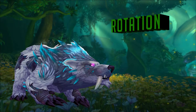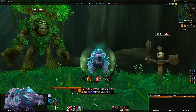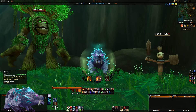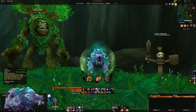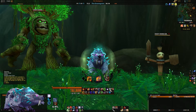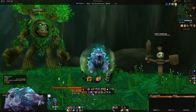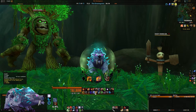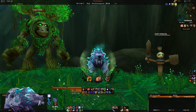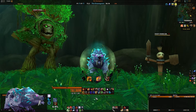The first thing I'd like to cover are your bear skills, split into two categories: on global cooldown and off global cooldown. On GCD you have growl, rage of the sleeper, mangle, swipe, thrash, maul, moonfire, and pulverize. Off global cooldown are your defensives: barkskin, survival instincts, frenzied regen, mark of ursol, and iron fur. These make up your basic kit, handling all your damage and mitigation.